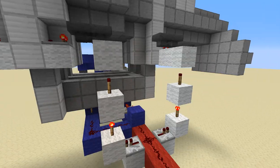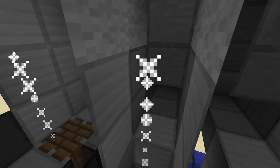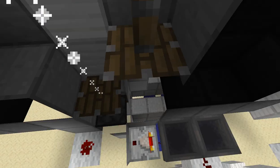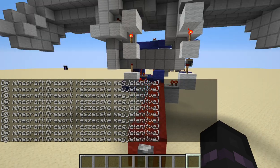Here is what I believe is called the crankshaft. The real ones are moving but it is impossible to do in Minecraft, so yeah, this is basically the engine complete. I need to turn this thing off because it's really really loud.